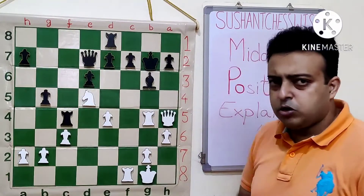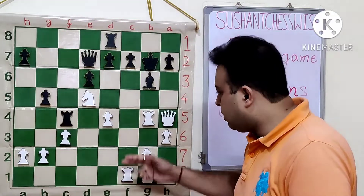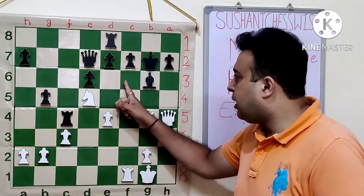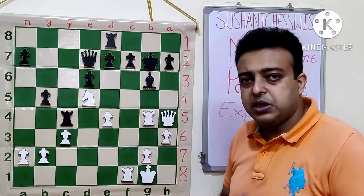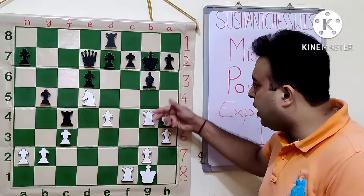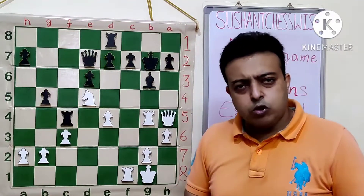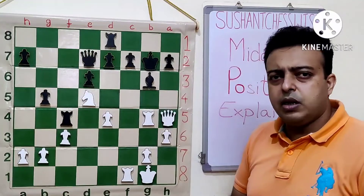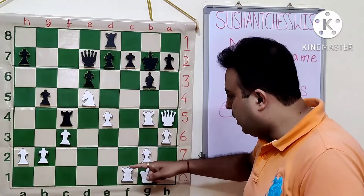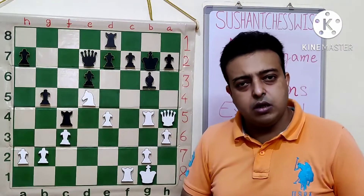There are 3 candidate moves we must look at: Rook G6 check, Rook F7 check, and an attack on the F6 square — Knight F6, Knight E7, or Rook F6. We can start with the more forceful moves. Rook G6 check is most likely to lead to a win because the bishop is the defender of the F7 and H7 squares, and next we can go for Rook F7 once the bishop is removed.